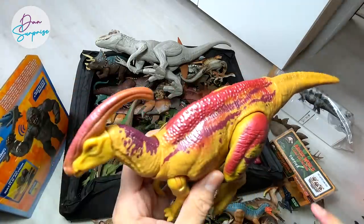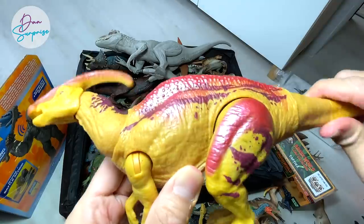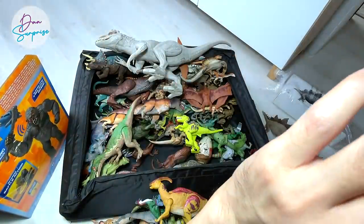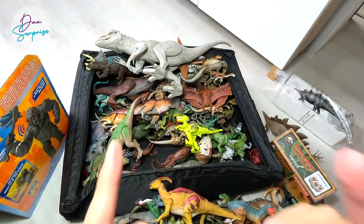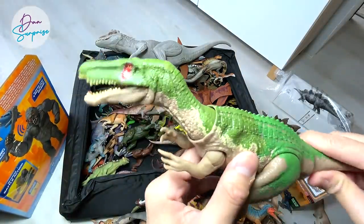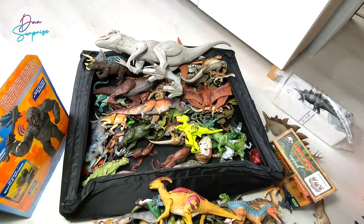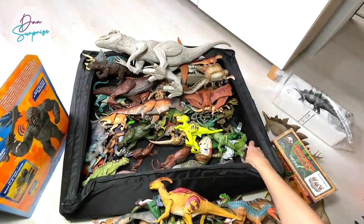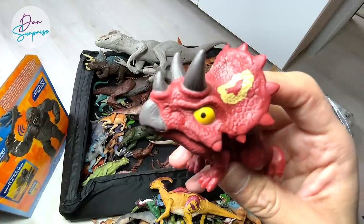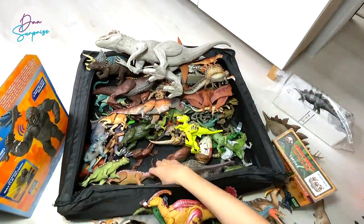This is the Parasaurolophus bioluminous version - you can see it has a shiny sheen on its body. You can rotate the tail and the head will just move - pretty awesome figure. New Camp Cretaceous figures are coming really soon. Next week I will be reviewing the new Carnotaurus Giganotosaurus. There will also be a Soundstrike Baryonyx green coming out - Baryonyx chaos coming out really soon.